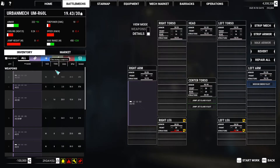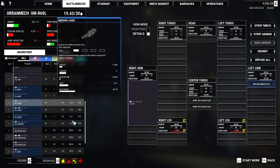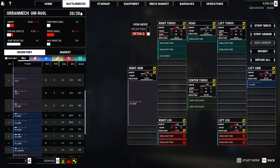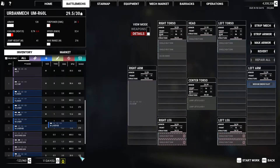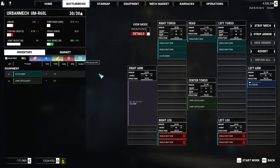Let's throw in an AC-10. Do we have a large laser? No, we do not. To be extremely honest, I do like that, but I'm thinking of taking out an S laser for an M laser. Actually, we could take the short burst. Cooling's gone down a little bit, max range has gone up. I kind of like that. But we do not have any heatsinks, so it's kind of bad — we can't really do that.